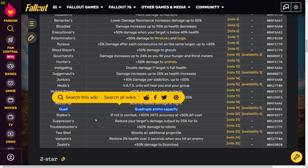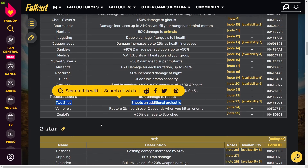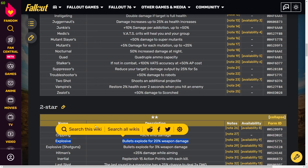Quad is really nice on certain weapons with inherently high damage — for example railway rifles. Their ammo capacity is normally 10, but Quad gives them 40 rounds, which lets you send a lot of damage into enemies. Two Shot is extremely good, especially combined with an explosive two-star effect. One big benefit is the ability to tag things at events — spreading damage lets you tag lots of enemies so you reap the loot rewards.